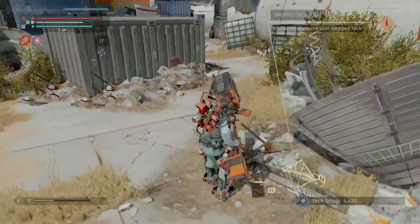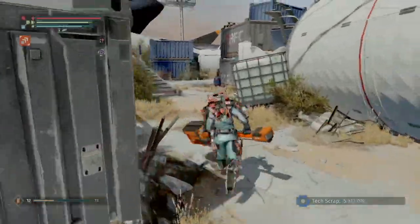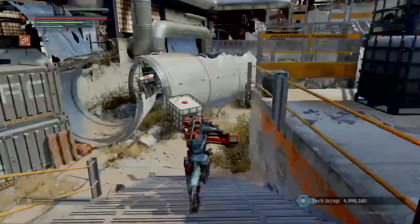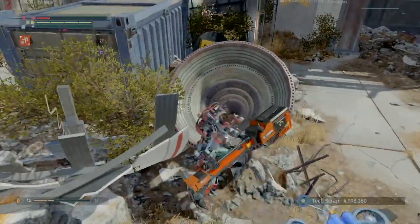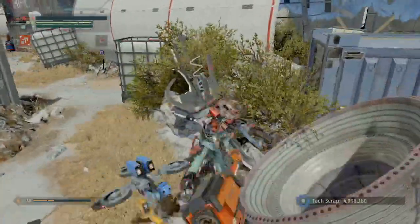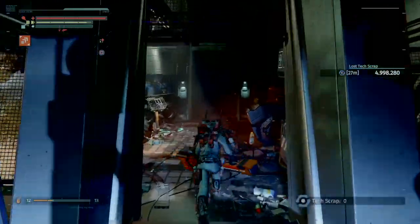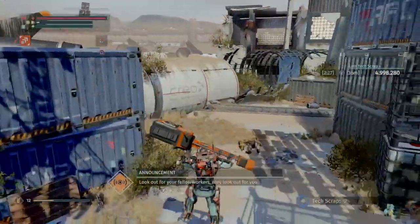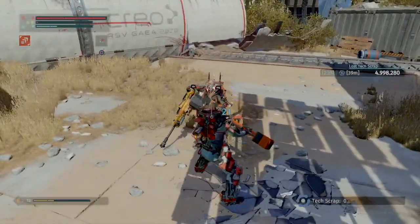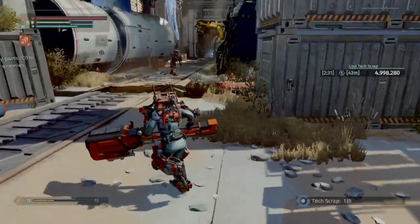I'm getting close to that — I've got 2.5 million. I'm just showing you how it works and how quickly you can get there. At this point I've already got 5 million, and 5 million is the key number. I'm dropping 5 million, and on the right-hand side you see the lost tech scrap and a timer. You start with 2.5 minutes, and every time you kill somebody you get extra time.